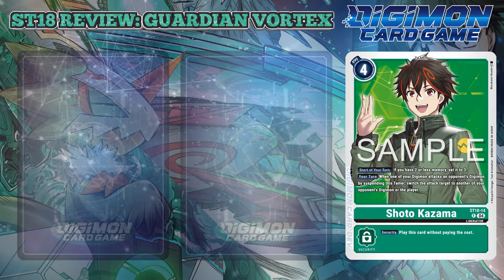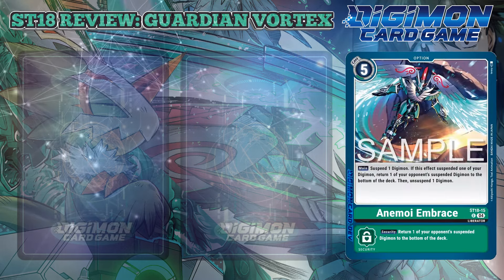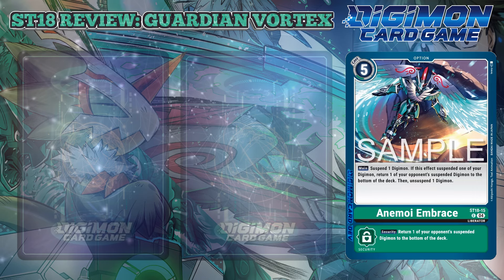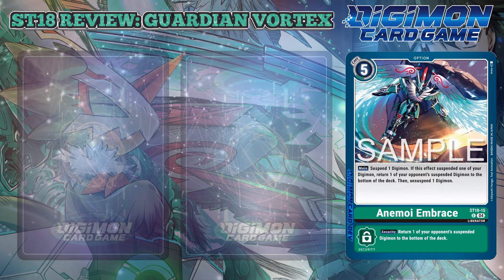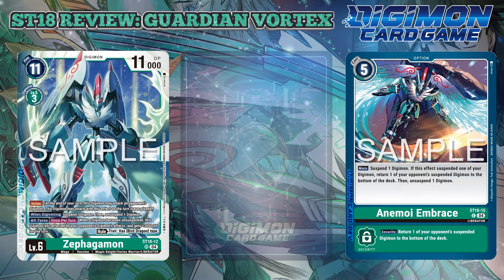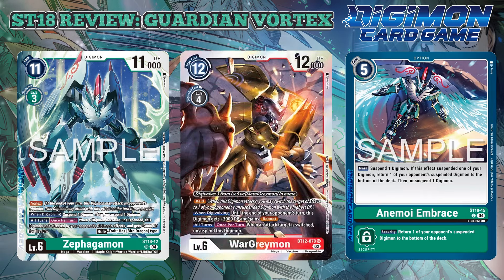The last card for review is Animoi Embrace, a 5-cost green option that suspends one Digimon. If this effect suspended one of your Digimon, return one of your opponent's suspended Digimon to the bottom of the deck, then unsuspend one Digimon. With Digimon that have Vortex, they can attack since they are now unsuspended and can attack again. The security effect simply returns one of your opponent's suspended Digimon to the bottom of the deck, though it could be hit or miss considering some Digimon can unsuspend before the check occurs.